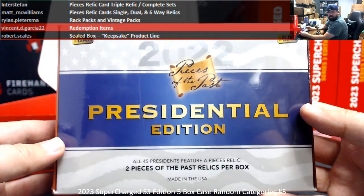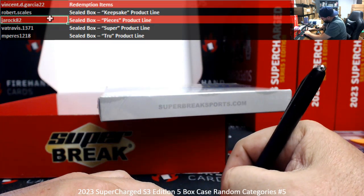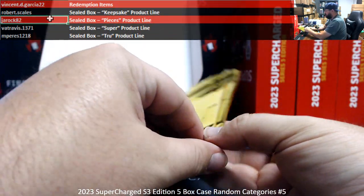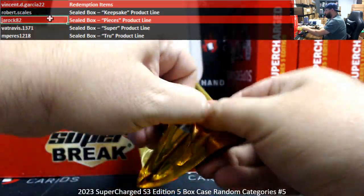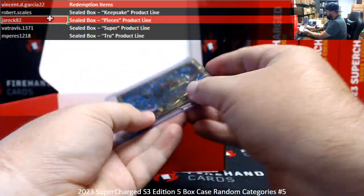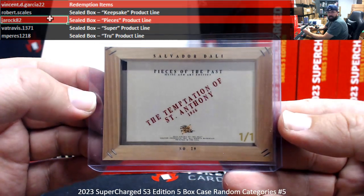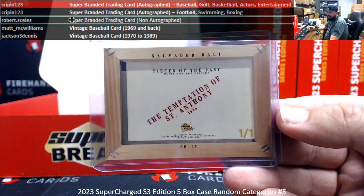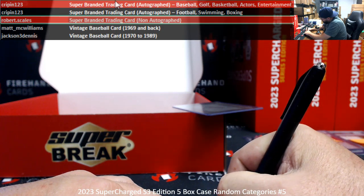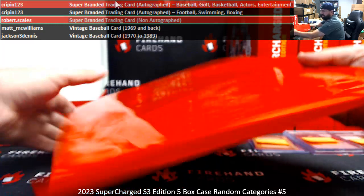Pieces of the Past Presidential Edition sealed box — that would be JROC again. I've got a Pieces of the Past card here — Seven Door Dolly, I can't even read it. We've got Super Brand Traded Card, Not Autographed — Robert Scales. Alright, we've got a signed 8x10 here, a second-year Dolly. Now you're in a rookie year.